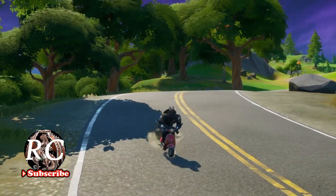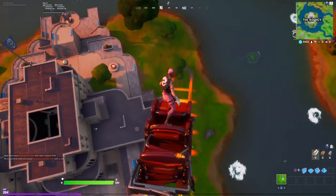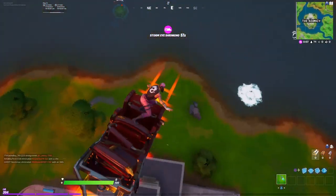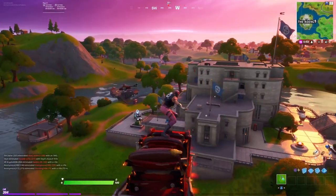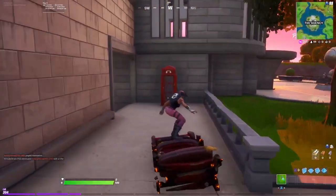For the first one, we are going to go to the Agency. I'm going to show you the quickest and easiest way to go about this, because there's going to be a lot of people trying to do this. We are going to try to land at the Agency at one of the disguise places — I'll show you exactly which one.